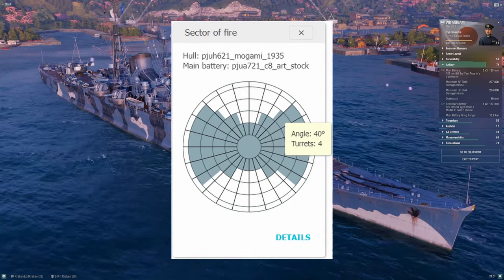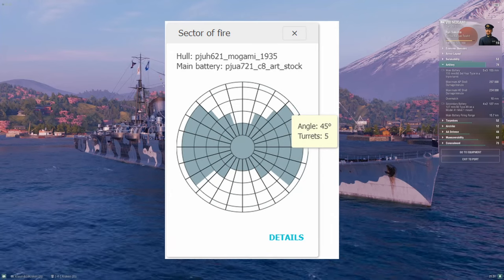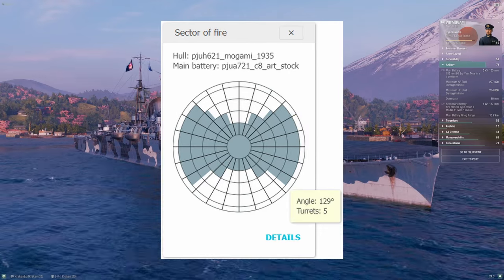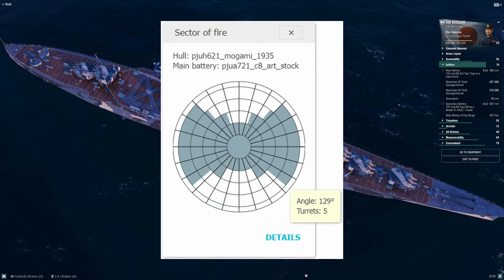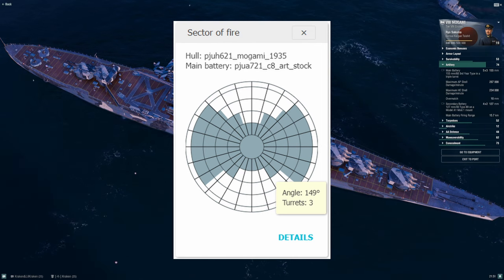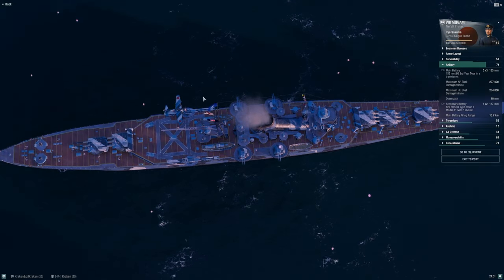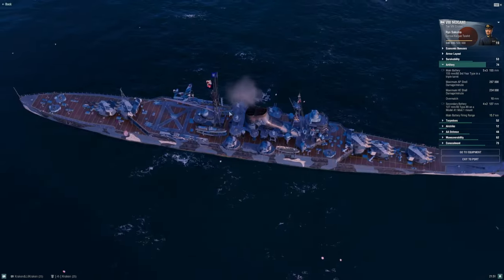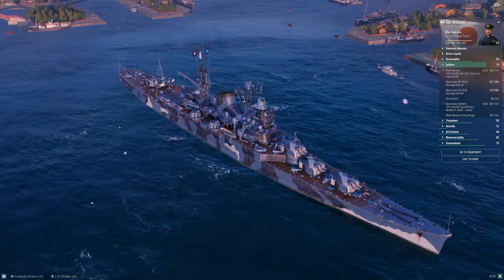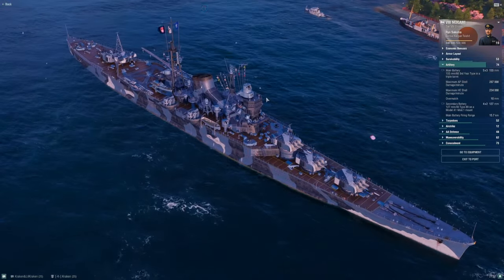Seattle actually has better stern firing angles. That means when Mogami is running away, trying to kite and fire over her shoulder, she's going to have to wiggle the ship — wiggle, get all the guns online, fire, wiggle back. Because if you leave the ship angled where all of the guns are in position all the time, you're probably showing too much angle to your opponent for him to get full penetrations and possibly even citadels. That's one of the things that makes playing this ship challenging: the turret angles don't really support the kiting playstyle as well as you would like.